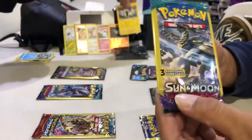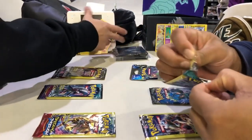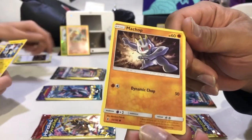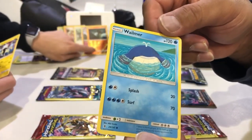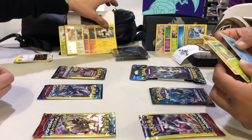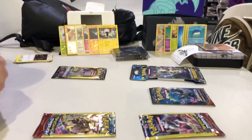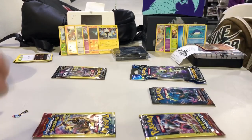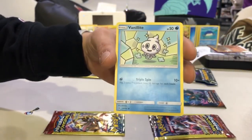Going back to Guardians Rising with Kommo-o on the pack. Starting off we got the dabbing Machop, Weepinbell, and a Whirlipede. Switching it up a little, going Sun and Moon Guardians Rising. Dude, if you get that Tapu Lele, that's like an $80-$90 card — I'd instantly get up and walk over and sell it for $90 right there. Only paid a dollar for it! Getting into it, we got Rockruff, Hala Trainer card, and a Vanillite.